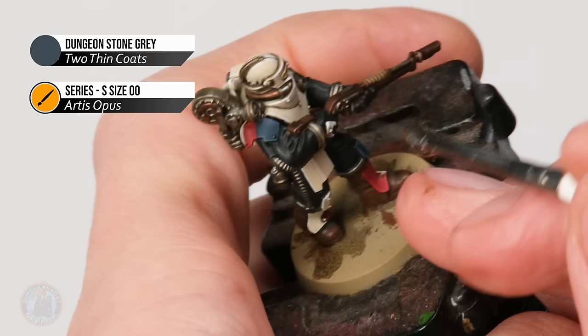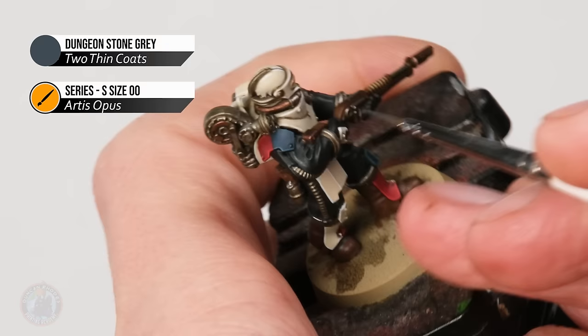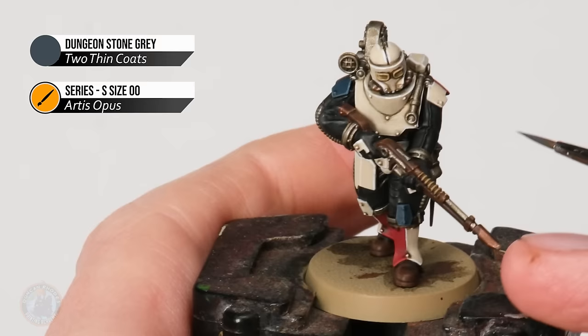Next up it's time to highlight that black undersuit, and here we need a dark grey — I'm using some Dungeon Stone Grey. For fabric like this it's a matter of looking for the peaks and creases of the fabric and just following along each one in a downward sweeping motion. There are also some raised up ridges that appear on this suit, and it's a good time to pick those out as well.